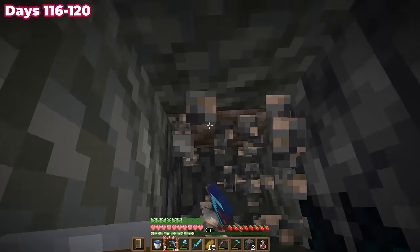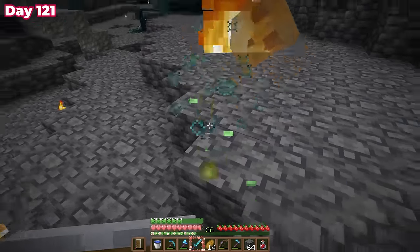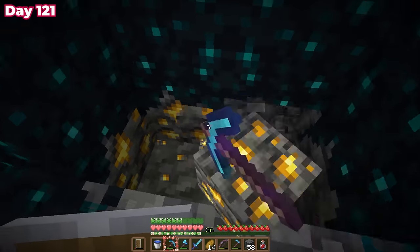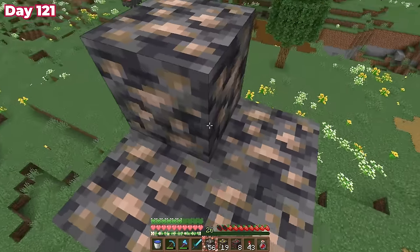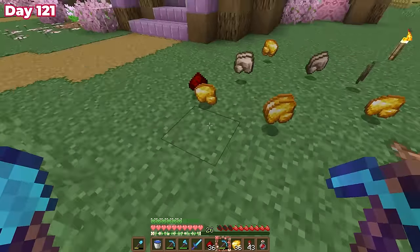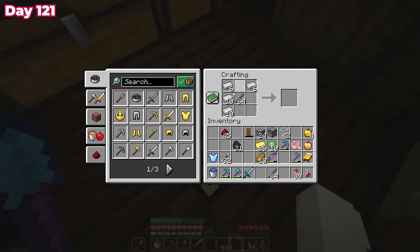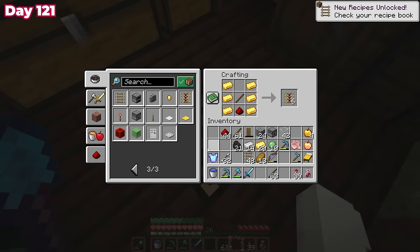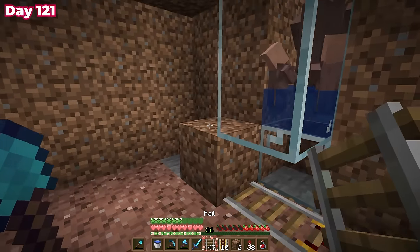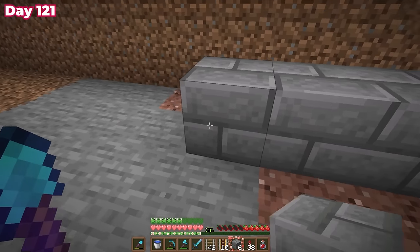I covered the entrance to the trap door, grabbed a beehive, then headed into the caves — I was going to need a lot of iron for rails. I remembered a big iron vein from the first 100 days videos and set out to find it. On the way out I grabbed free slime balls and stopped to get some redstone ore and gold ore too, as I'd need a lot of powered rails for the zombie villager converter.